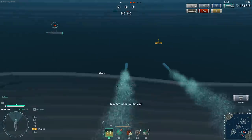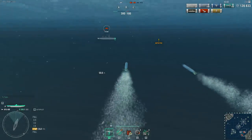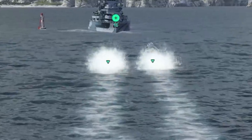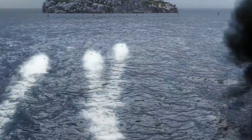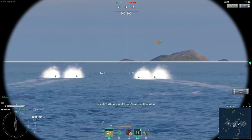A torpedo being guided by sonar pings doesn't guarantee a hit. Torpedoes have poor maneuverability and slow down when turning. They also lose their guidance and start moving straight ahead a kilometer away from their target. If the enemy changes speed or course during this time, your torpedo might well miss. That's why your primary targets should be sluggish ships.